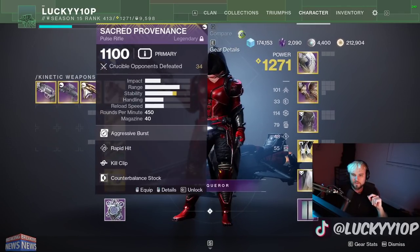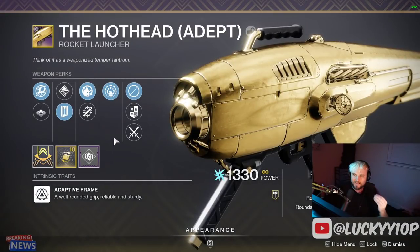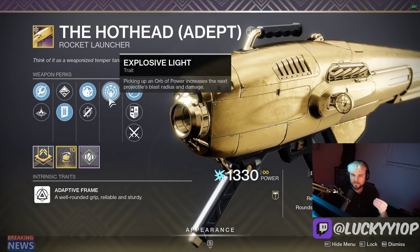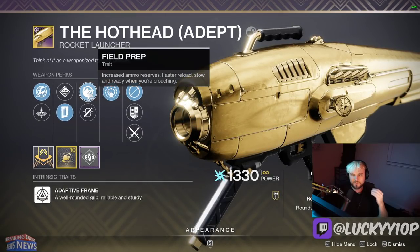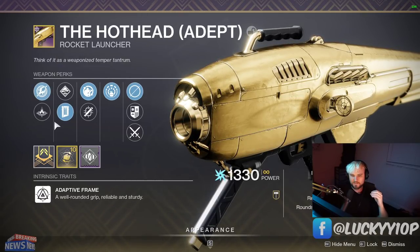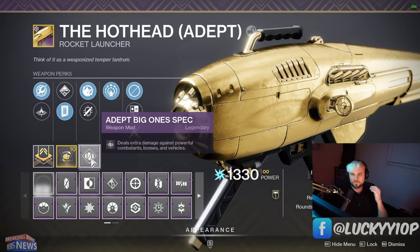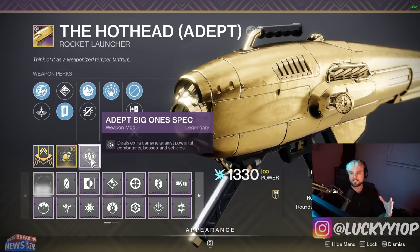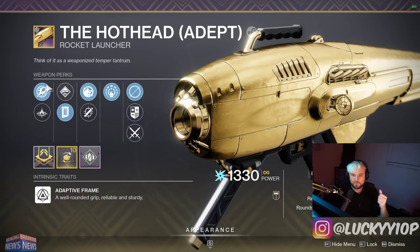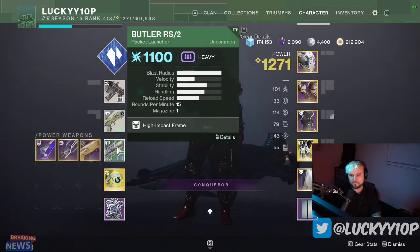Moving on to power weapons — three kinetics, four energies, and three god-rolled power weapons. First is the Hot Head Adept rocket launcher. It has explosive light for the highest damage boost, field prep, impact casing, hard launch for greatly increased projectile speed, and a handling masterwork. We're putting adept big ones spec on this. This is a five-out-of-five PvE roll — I got two or three with comparable rolls but this was the best one.